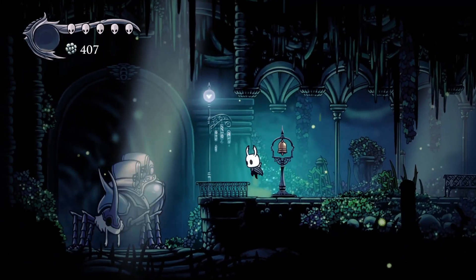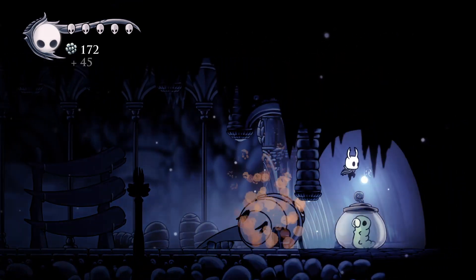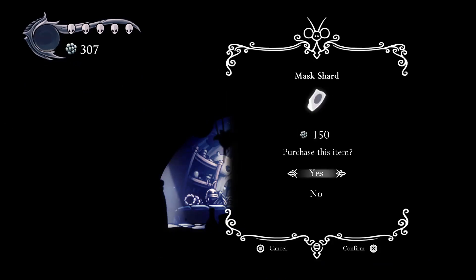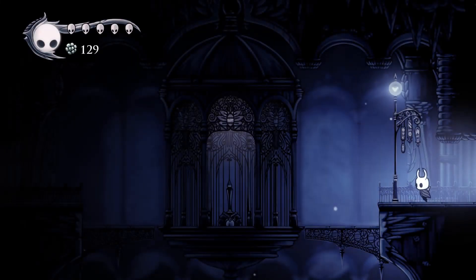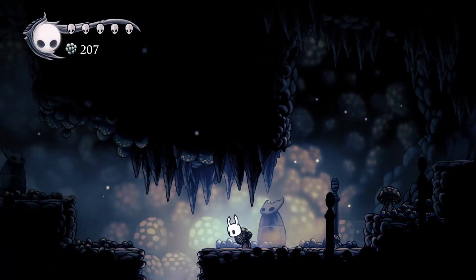Using my newfound dash ability, I made my way to the Greenpath Stag Station, then picked up Geo and some helpful items. I bought a Mask Shard from shopkeeper Sly, then went down into Forgotten Crossroads and visited Salubra to buy Shaman Stone — a very strong charm. Preparations complete, I accidentally ran into an elevator before finding the entrance to my next location, the Fungal Wastes.